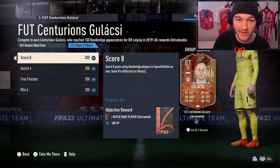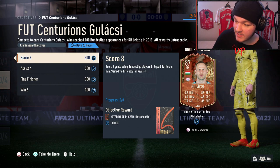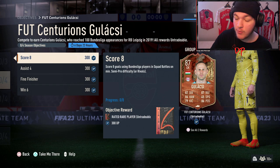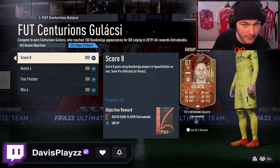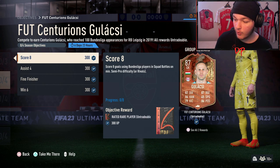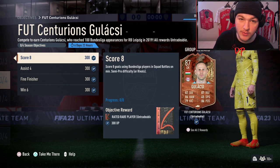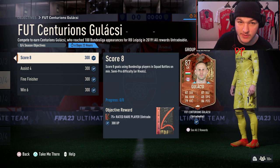Welcome back to another video. Today we're checking out the new 87 Gulashki objectives - looks relatively easy. If you're new, make sure to drop a like and subscribe, check me out on Twitch, links are in the description. First up, you've got to score eight goals using Bundesliga players in Squad Battles on at least semi-pro difficulty or Division Rivals. It's not in separate matches, so what I would simply do is go into a Squad Battles game on semi-pro and play a really low-rated team.